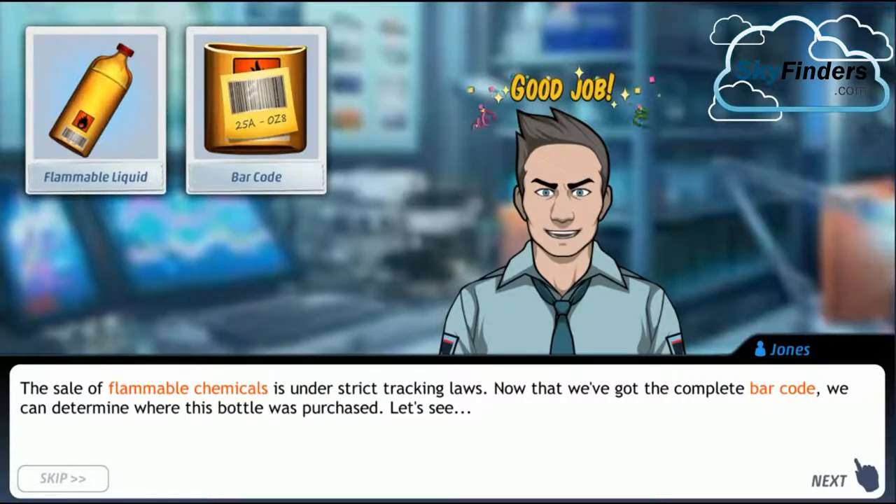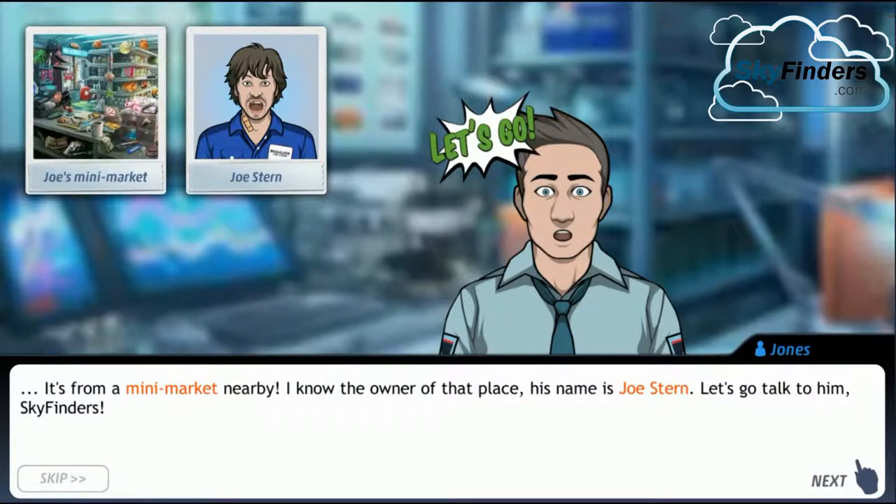Let's solve the puzzle: 25C equals 8. This looks like 25A, so I select 25A. We tracked the barcode. The sale of this flammable chemical is under script tracking log — we now have the complete barcode. We can determine where this bottle was purchased. It's from a minimarket nearby. I know the owner — his name is Joyce Tran. Let's go talk to him, Skyfinders.